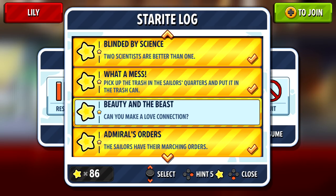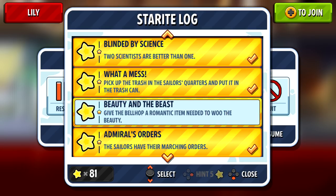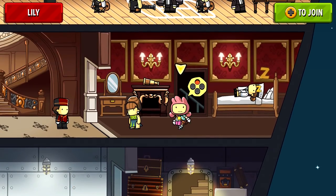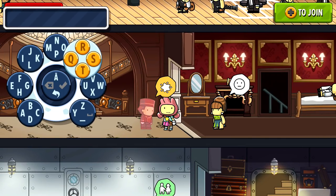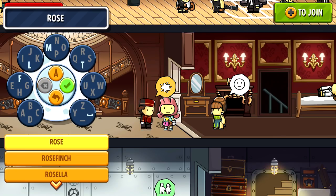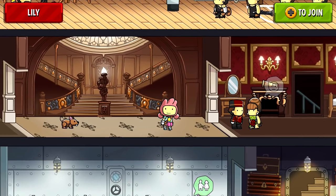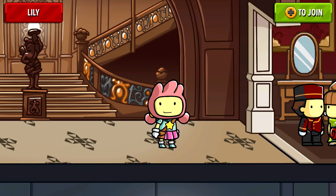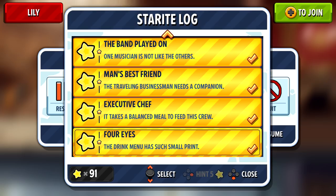I'll spend those to buy another hint. 'Give the bellhop a romantic item needed to woo the beauty.' I'm not a very romantic type, gotta be honest. The thing I can think of, of course, is a rose. Here you go — woo that lady! We can zoom in super close. Hooray, so we got all of them done in this area. Looks like it — we can actually head out of here.